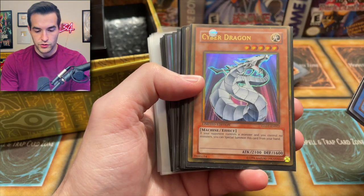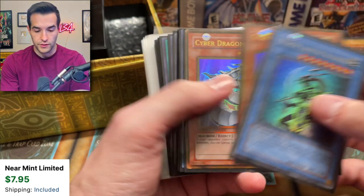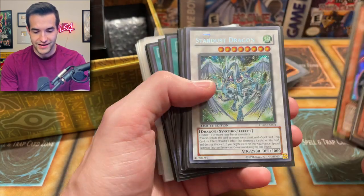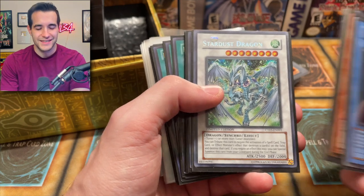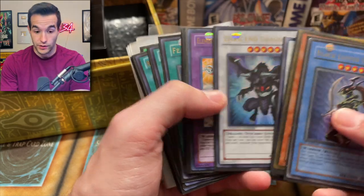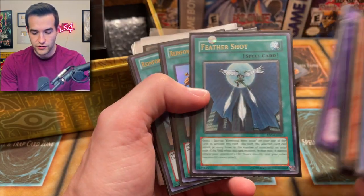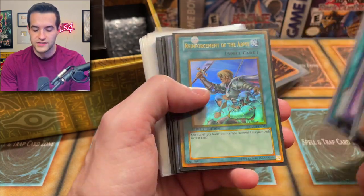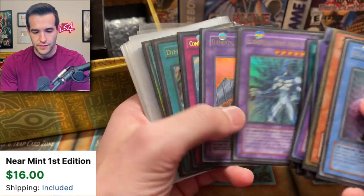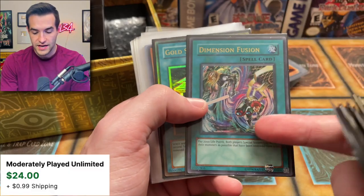Starting with the Black Luster Soldier. We got Cyber Dragon from Gold Series — the original gold. We've got two Mine Crush. This almost seems like a Dark Armed Dragon deck — this looks like an Edison deck just kind of put together. What if this was like an SJC deck? Shining Feather Shot ultimate rare. This is definitely like an Edison deck. Foolish Burial — well, maybe not. But a lot of that was Edison stuff: Compulsory Evacuation Device, Dimension Fusion.